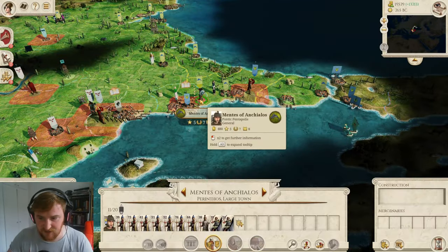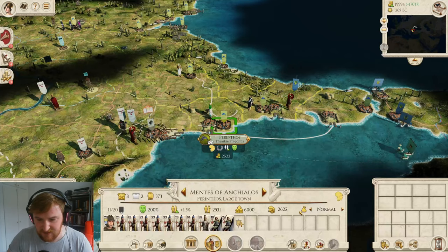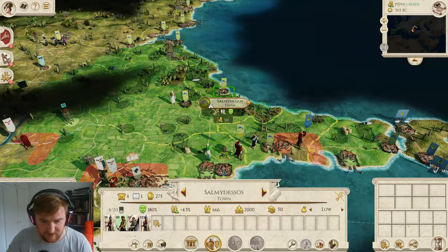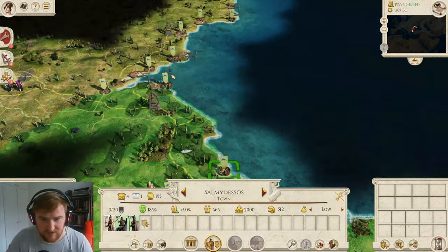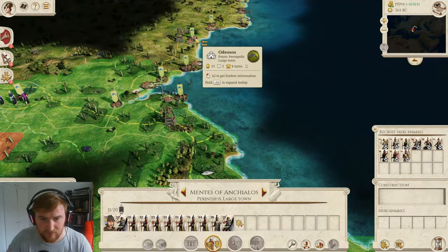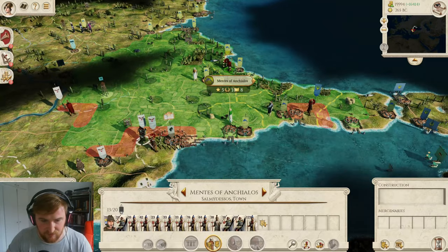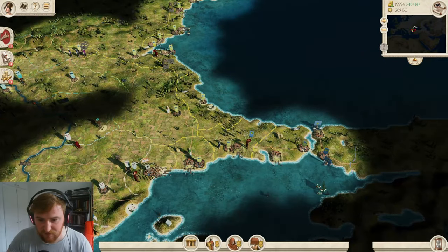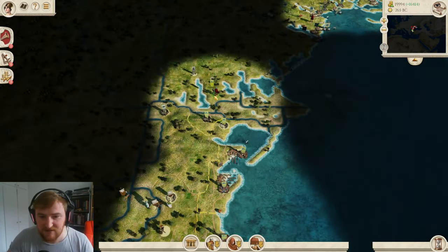A very profitable end turn. Let's just take out Parinthos so we don't have anyone in our back, and we'll enslave Parinthos too to try and make them happy. Let's go back to Odessos, picking up garrison troops on the way to bolster the army. The Thracians have run away from us, which is good. That's this corner squared off now. We're making a lot more money now, which is very good, and we'll use that to build more troops.